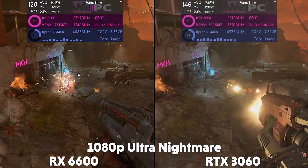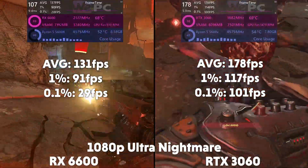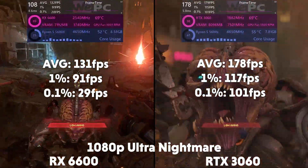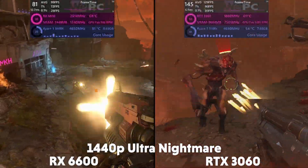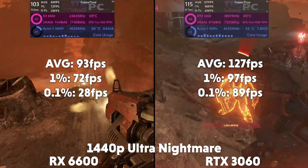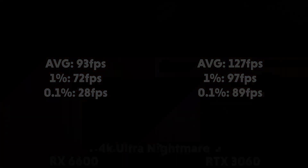Moving on to Doom Eternal next on Ultra Nightmare. At 1080p, the 6600 is averaging 131 FPS with a 1% of 91 and a 0.1% of 29, with the 3060 averaging 178 FPS with a 1% of 117 and a 0.1% of 101. Then at 1440p, the 6600 is averaging 93 FPS with a 1% of 72 and a 0.1% of 28, compared to the 3060 which is averaging 127 FPS with a 1% of 97 and a 0.1% of 89.